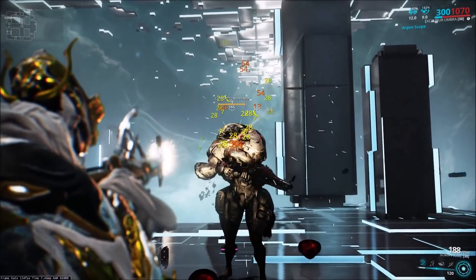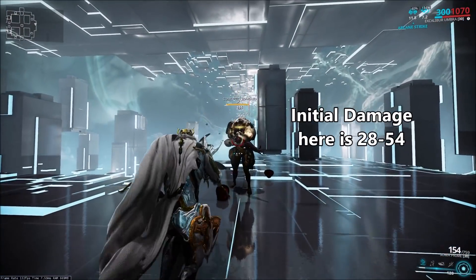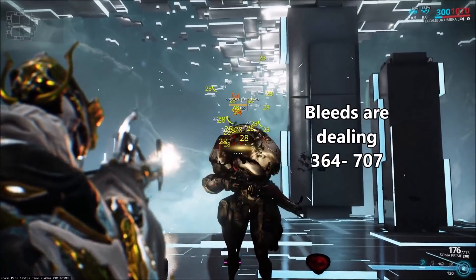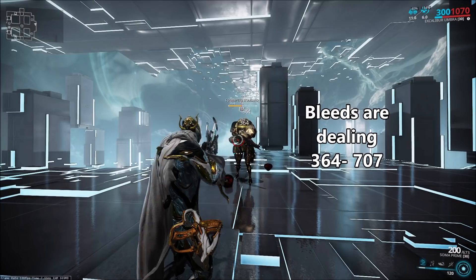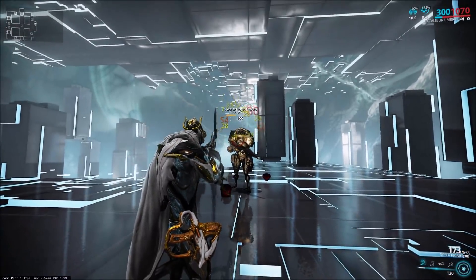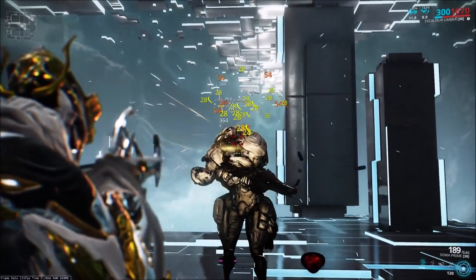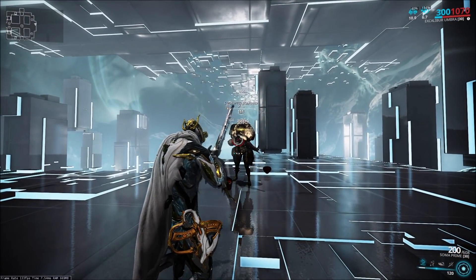To see this in action, let's look at a level 155 Bombard being shot with a Soma Prime. You can see that my initial damage procs are only dealing between 20 and 50 damage, but the Bleed procs on the enemy are dealing between 300 and 700 damage — that's a pretty stark contrast. I'm hoping that illustrates why Slash procs are so powerful, because they're going to ignore a huge defensive mechanic like armor. I've just exaggerated it for the video, but it's still very good in practical situations while playing Warframe.